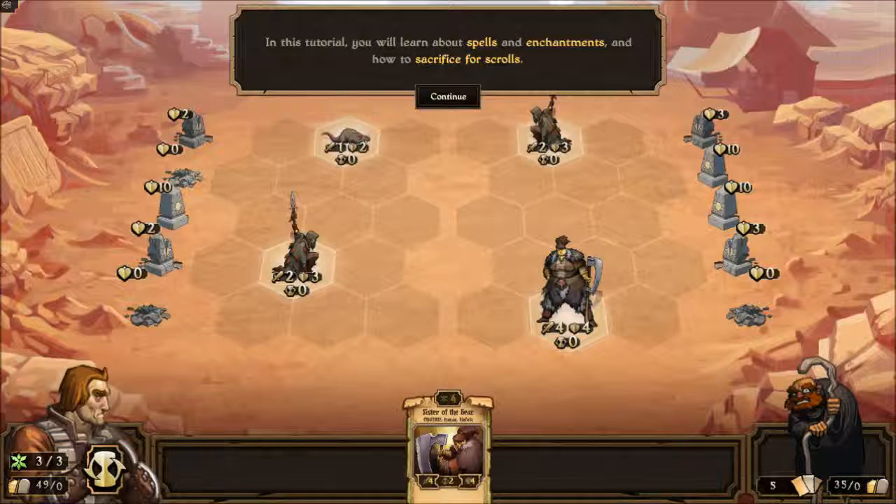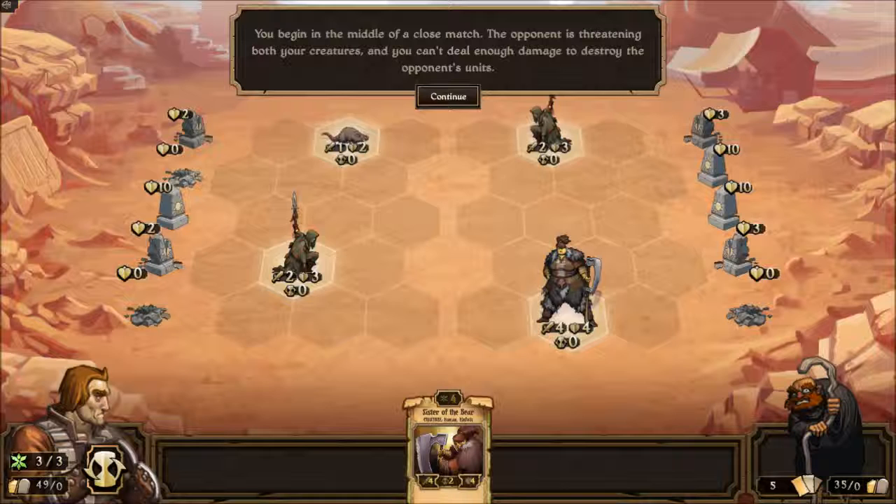Spells and enchantments — how to sacrifice for scrolls. We've already sacrificed for scrolls. It's a close match. They're both at zero. He deals attack two, so he's going to go down. She has attack four — Sister of the Bear. She could take out my Kinfolk Ranger pretty easily.